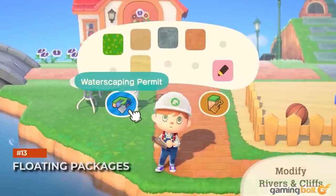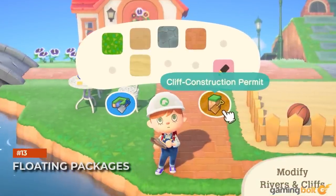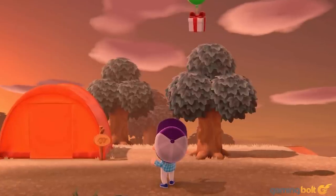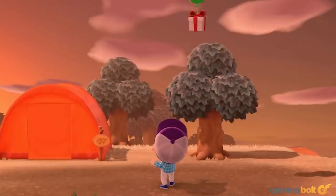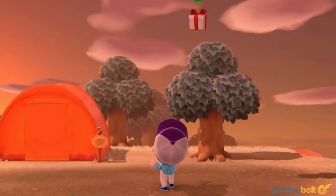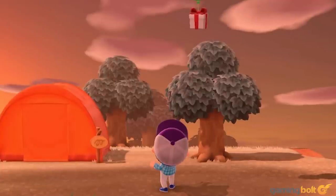Floating Packages. At certain points in the day, you'll see packages just floating about in the sky on balloons. Keep a slingshot handy to shoot them down and claim the rewards within. Also, be careful when you bring said packages down — if they fall into any water body, the package will be lost.